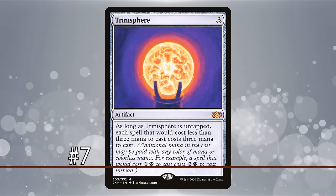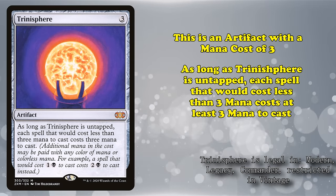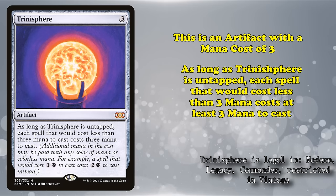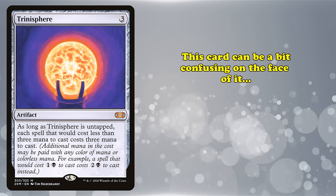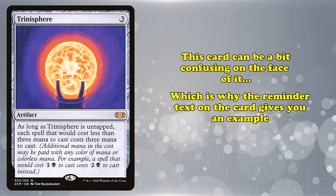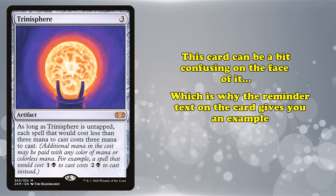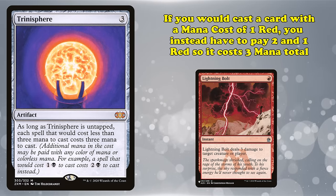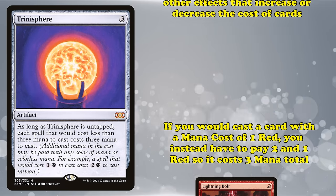At number 7, we have Trinisphere. This is an artifact with a mana cost of 3 with the ability where, as long as Trinisphere is untapped, each spell that would cost less than 3 mana costs at least 3 mana to cast. This card can be a bit difficult to understand on its face, which is why the reminder text on the card has an example. Basically, if you would pay 1 red mana for a card like Lightning Bolt, you instead have to pay 2 and 1 red so that it costs 3 mana.